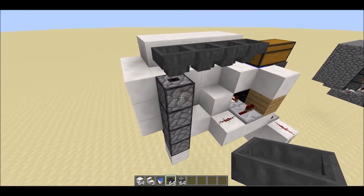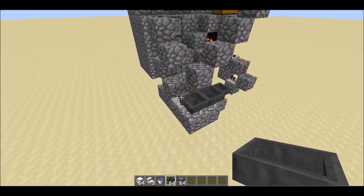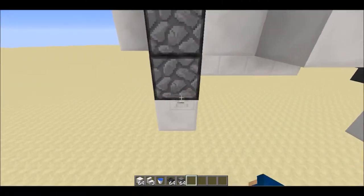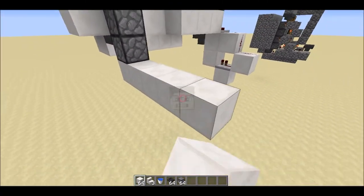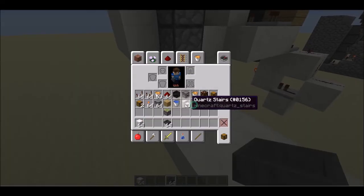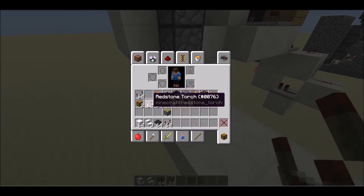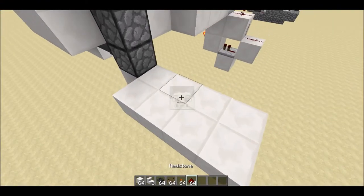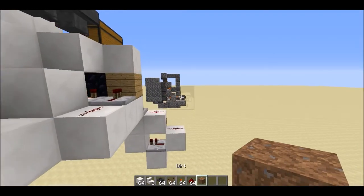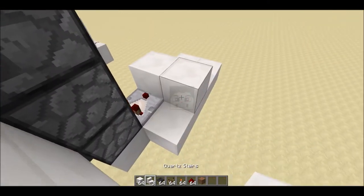Now we will make the elevator working. We will need to build this simple redstone circuit. Build eight blocks as a platform and use the hoppers, redstone comparators, repeaters, torches, and redstone dust. One ditch or any other block of your choice here, then place those hoppers again.